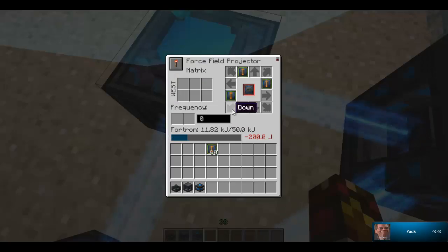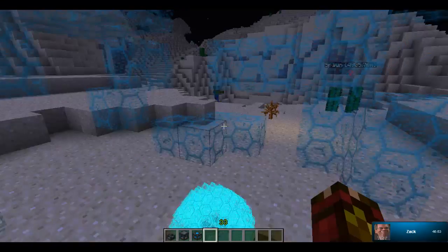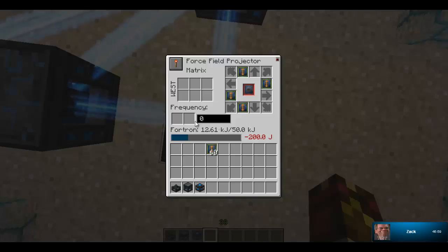You can put 32 right here and 32 right here, since they're both back slots. But if you put 64 in each, it'll still stay 64 — it won't add up once it's past 64.